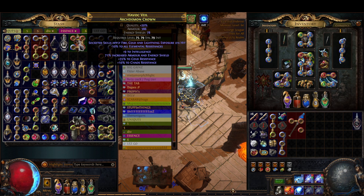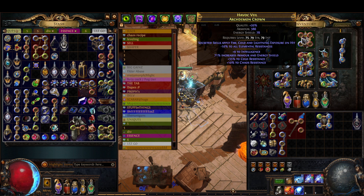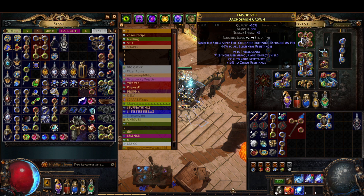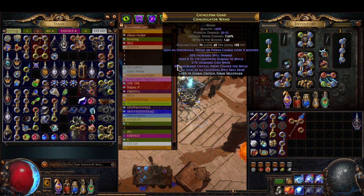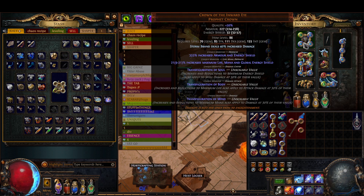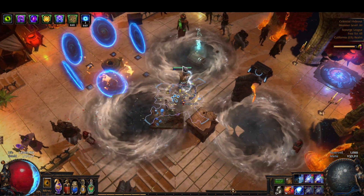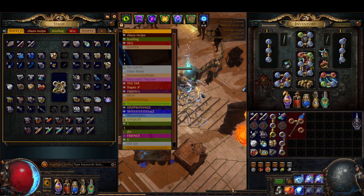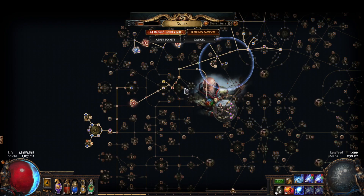If you want to switch out your Crown of the Inward Eye, you can go for a Blizzard Crown. Blizzard Crown gives you added cold damage, but it treats enemies as dealing 10% less damage — or rather, enemies have 10% higher cold resistance than they actually do.